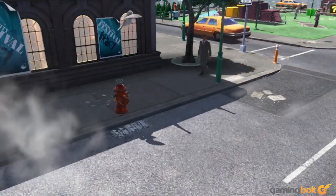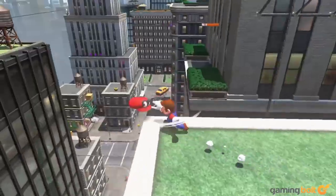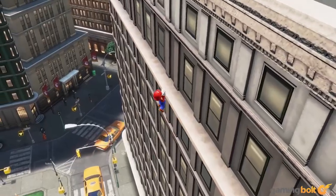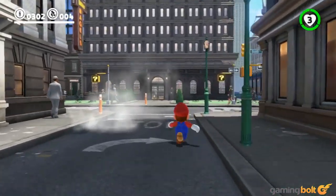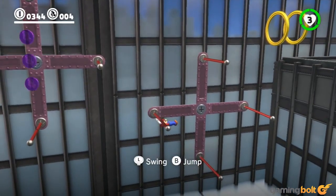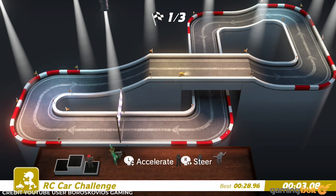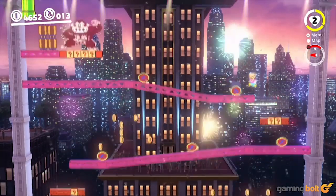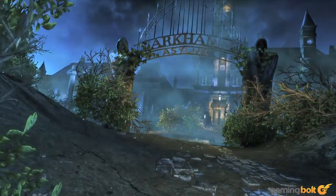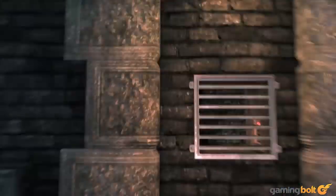Super Mario Odyssey: Metro Kingdom. The Darker Side Kingdom may have been the ultimate platforming challenge, but the Metro Kingdom stands out far better. You're ascending a skyscraper to take out the level's boss, which involves capturing some tanks for firepower. From there you explore the city's various nooks and crannies for tougher platforming sections, scooter racing segments, a Tyrannosaurus Rex making an appearance, and even racing RC cars. It all culminates in one big classic tribute to Mario and Donkey Kong, which has to be played to fully appreciate.